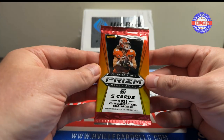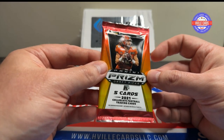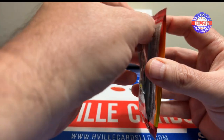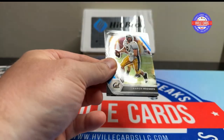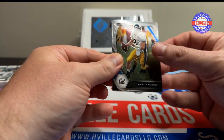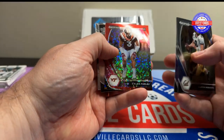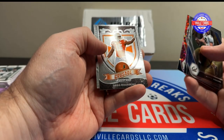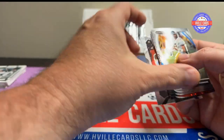Next one, we have Prism Draft Picks H2. I think this one's 21. We got an A-Ron, Jalen Ragor, a Caleb Farley on the disco, a Greg Russo, and a Rondell Moore.